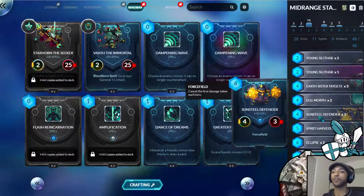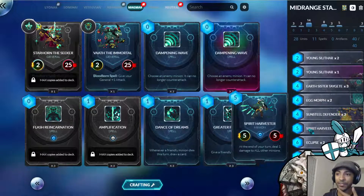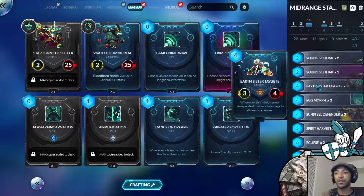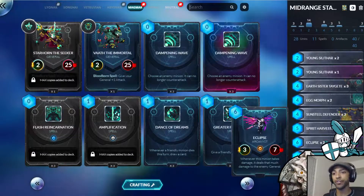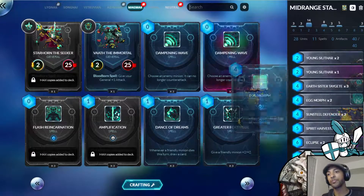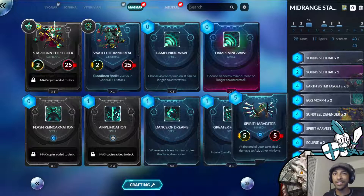Really strong to bring Sunsteel out on turn one. We've got Spirit Harvesters in the deck, which is pretty interesting. The one-damage ping synergizes with Earth Sister and Eclipse, where Eclipse is a minion that when it takes damage, it deals that much damage to the enemy general. So you have your Spirit Harvester on the board, it pings the Eclipse, damages your opponent, then Earth Sister damages your opponent.